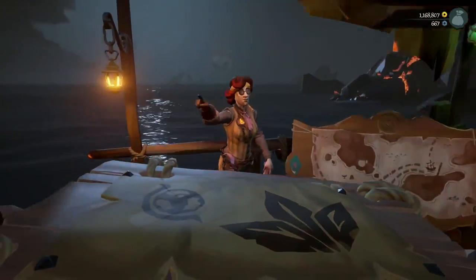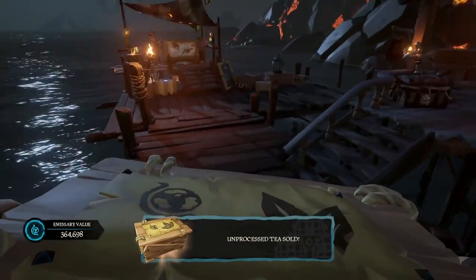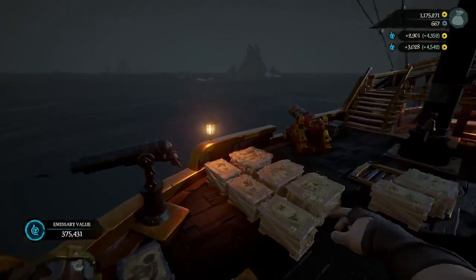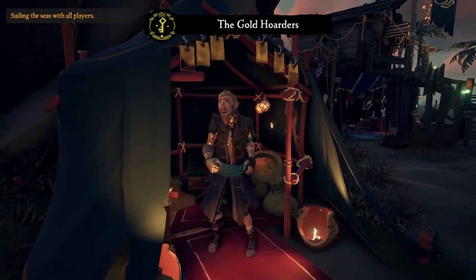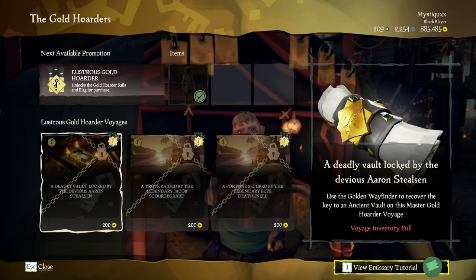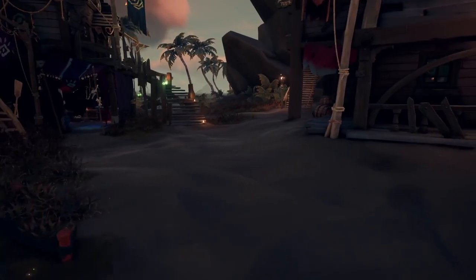Tall tales serve as the main story of the game and can be found in the tall tale section of your reputation menu. They are really super fun to give a go with friends or on your own for the first time. Quests specifically are a great way to spend your time leveling up your trading companies — these being the Gold Hoarders, Order of Souls, and Merchant Alliance. For Gold Hoarders, you'll be able to complete treasure map and riddle voyages, as well as specialty voyages, which for this company will be vaults.